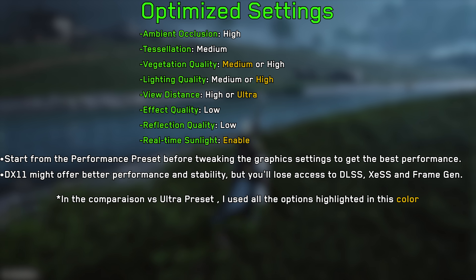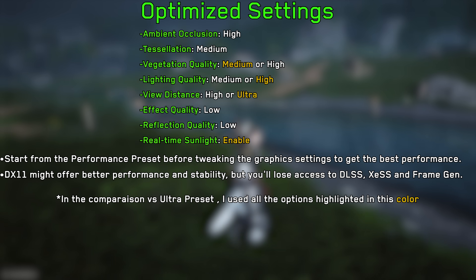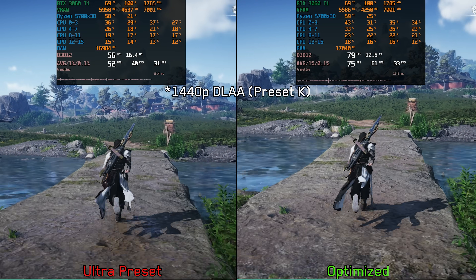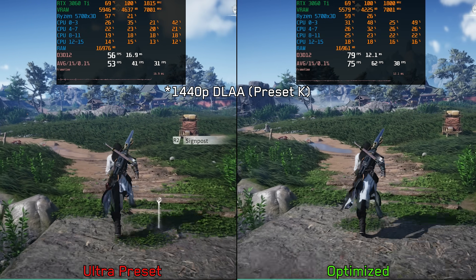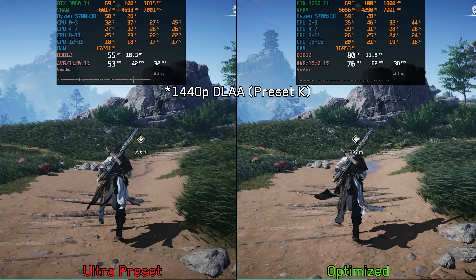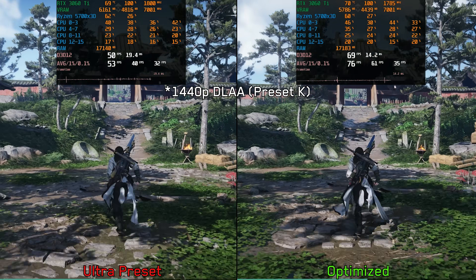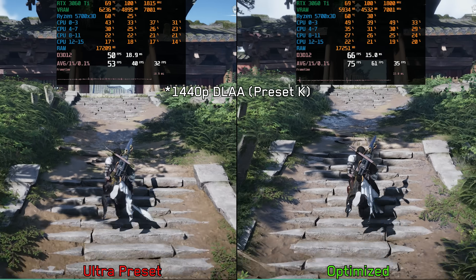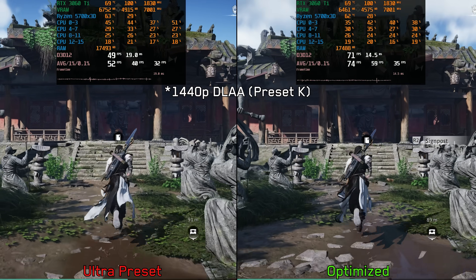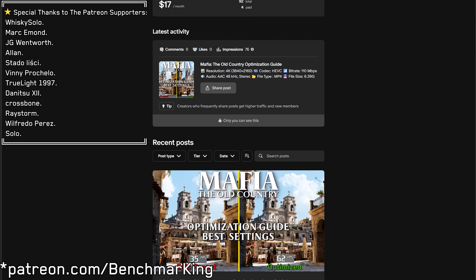Given everything we've discussed, these are my recommended settings for Where Winds Meet. Comparing the optimized settings against the Epic preset at 1440p using DLAA with Preset K — which I know is overkill for this GPU, but I'm using it to create a worst-case scenario for both sides — on average we see roughly a 39% performance improvement when going from the Ultra preset to the optimized settings.